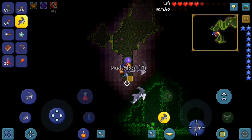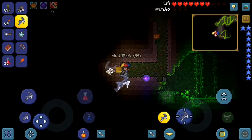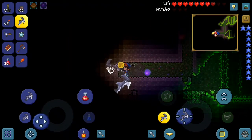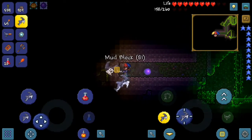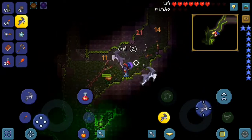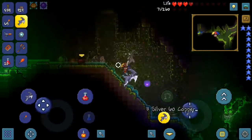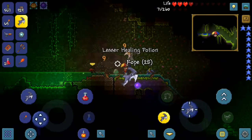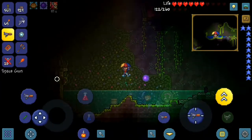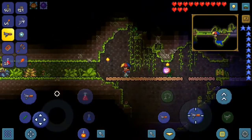I'll be able to get the molten pickaxe, which means I'll have to go down into the underworld to grab a bunch of hellstone — maybe I'll do that next episode. Can we find a beehive? Come on — absolutely not, nothing. I'm so glad I managed to find this Cloud in a Bottle. Stay away from my swamp dude — you kill people, I kill you.